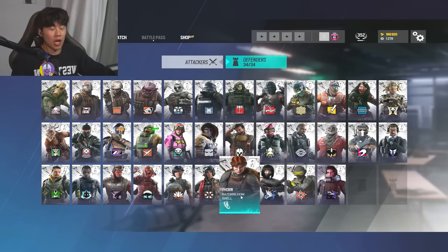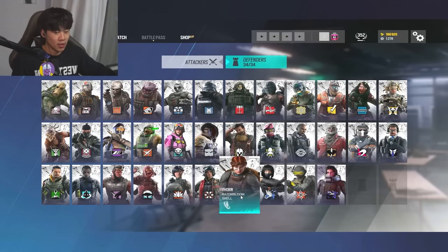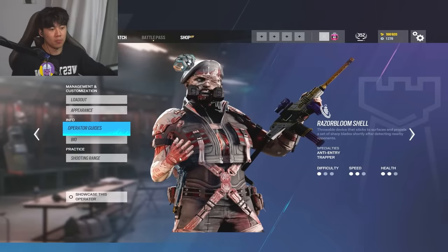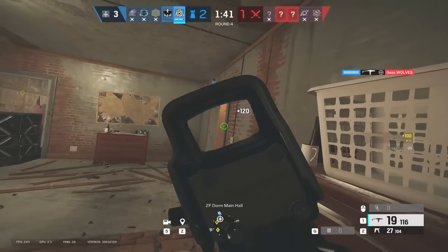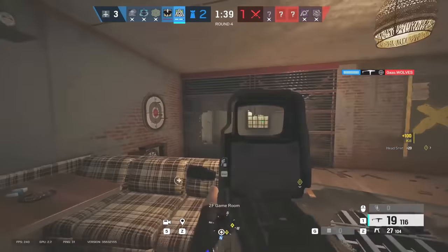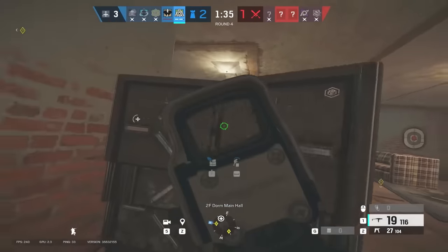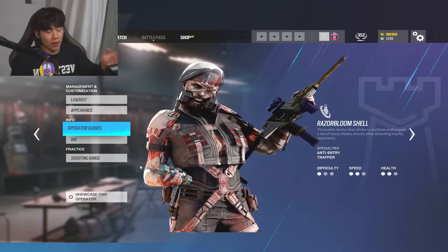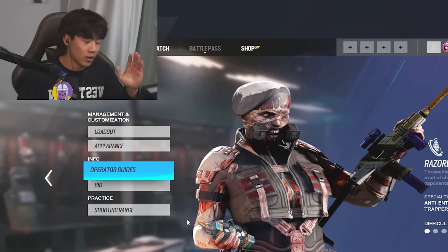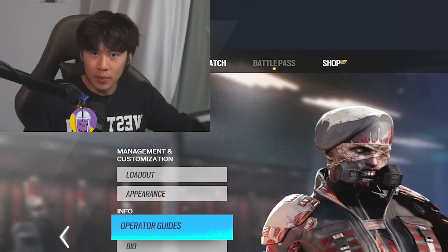The next operator on the list is probably my favorite one and she is super dominant, especially in this TDM meta. So if you're tired of Ash rushing site all the time, say no more. Welcome, Thorn. Thorn is very strong right now and she's been strong ever since she got released because her traps can kill people and do a lot of damage - that's a strong presence. A strong presence on defense is always very good. People are like, 'Oh shoot, they got a Thorn, I got to watch out.' Same thing with Kapkan.